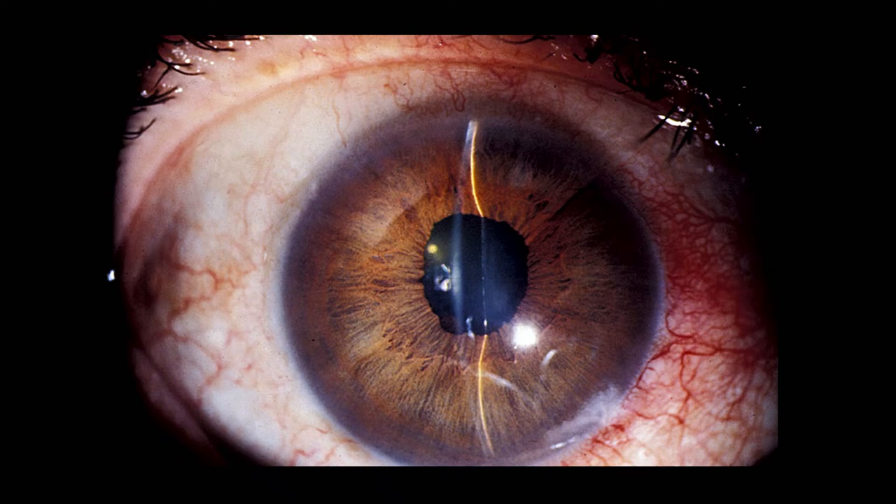Treatment for acute angle closure: bring pressure down with drops, ensure the cornea is clear, then perform a laser peripheral iridotomy. With the YAG set at about 5 millijoules per spot, you blast through and literally see the aqueous flowing through — the iris goes back down. If the eye is inflamed, calm inflammation first with steroids, then add oral medications like acetazolamide and all possible drops to suppress aqueous before doing the definitive laser.